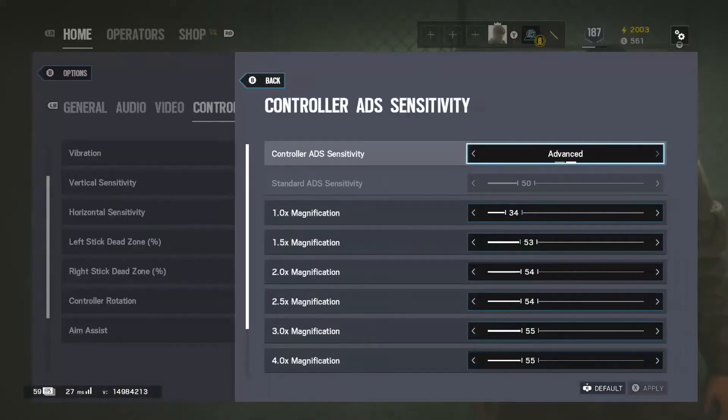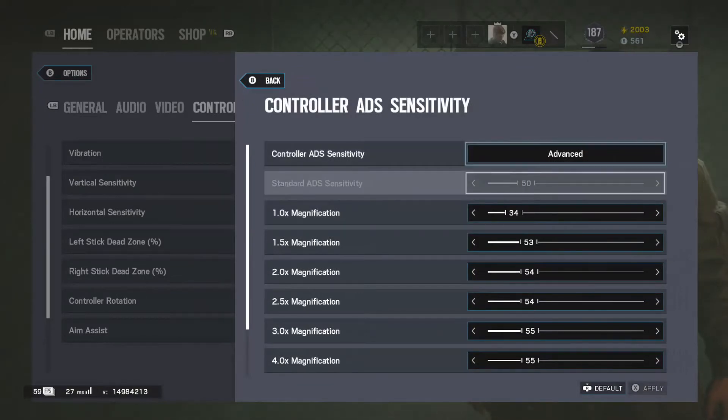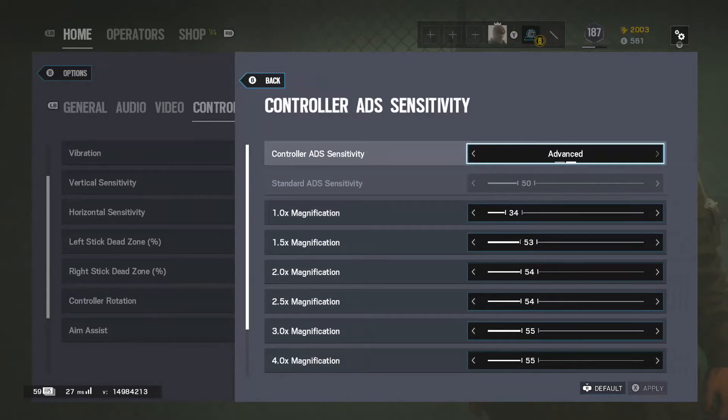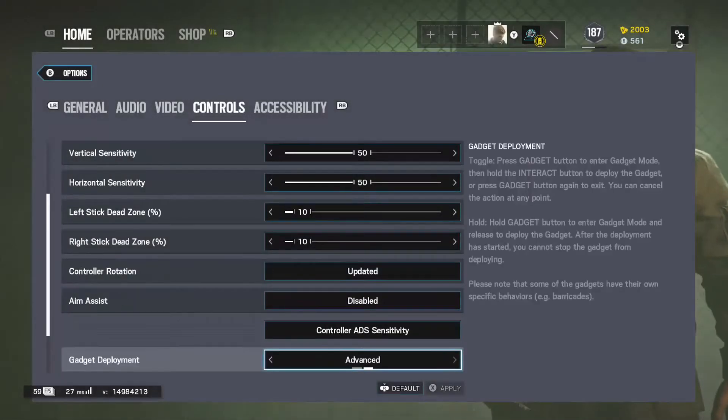Control ADS sensitivity — let's go into that. There's not really much in there honestly, I haven't really played around with it and didn't even know it was there, so I wouldn't mess with it too much. Gadget deployment — if you put it on standard, you press X and it completely deploys for you. I put mine on advanced because say if you're reinforcing the objective or placing something down and somebody starts shooting at you, you can't stop it.